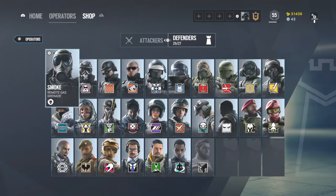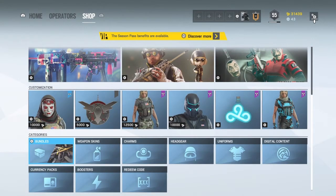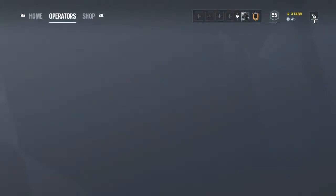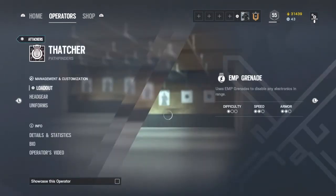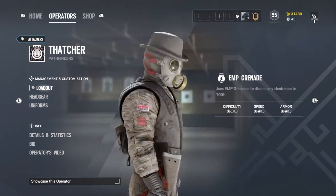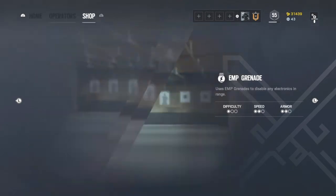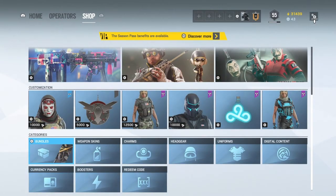And all you've got to do to get them is go into bundles. So what skin do I have on? Let's say I wanted to change Thatcher's skin — you go to shop and you go to bundles.